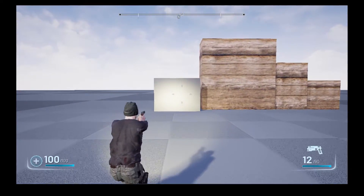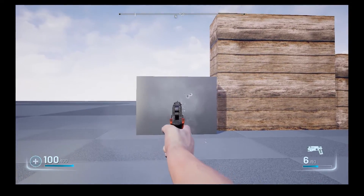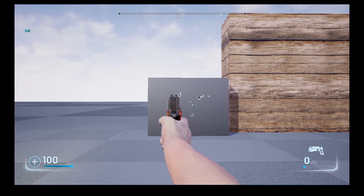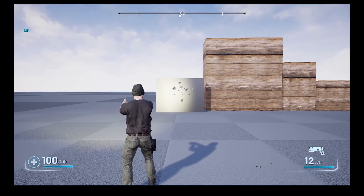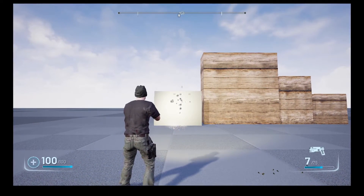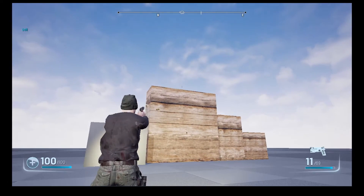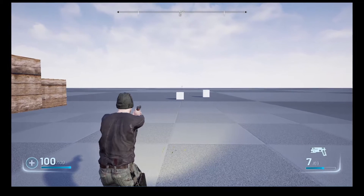You can also pop into single-handed mode and this all works as well — left and right first person, animations for reload. It doesn't matter whether you're single-handed or two-handed, the reload works in both modes. This all looks simple but trust me it takes hours to get this working like this. Let's have a bit of slow-mo with some tracer work.